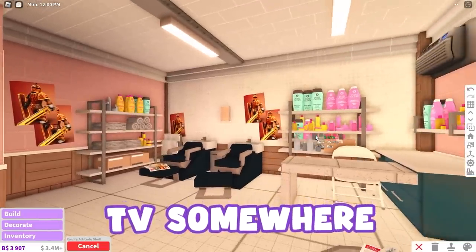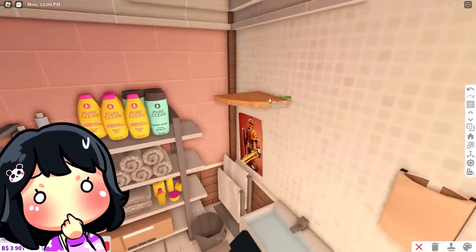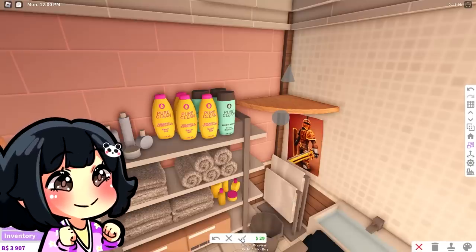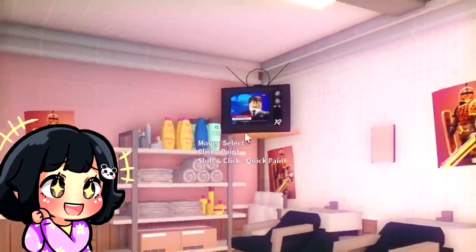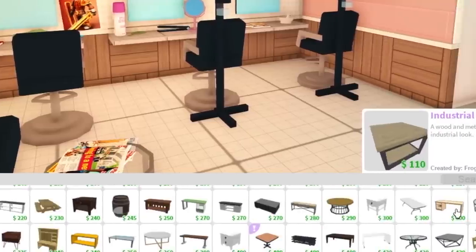All I know is that we need a TV somewhere. Where should we put it? Let's see what it looks like with a shelf. Can we make this shelf bigger? Yes, we can. You know what? That's perfect — that is actually perfect. It should look like this. I like it. But for the meantime, I think we will be needing some side tables.